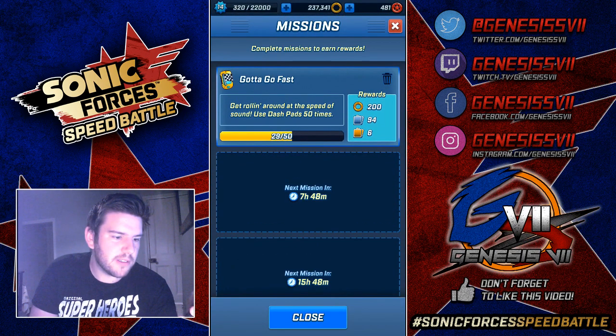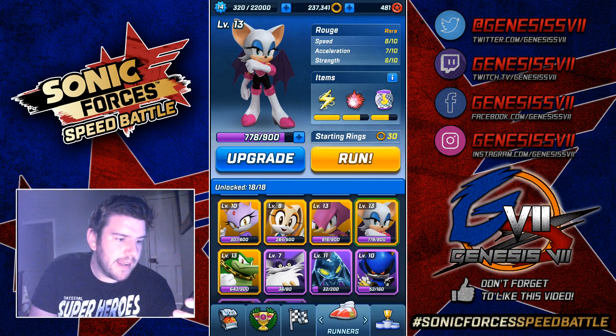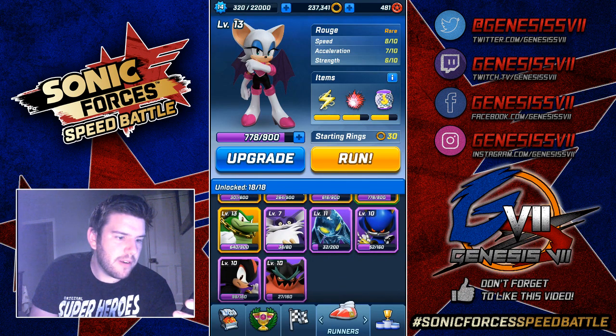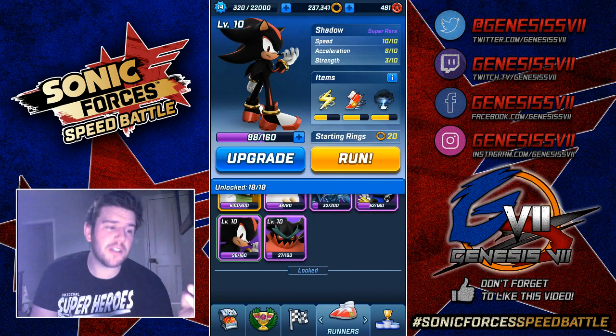Let's have a look at our rares. Rouge is getting very close to level 14, and so is SBO. Cream is on the way to 10, Blaze is halfway to 11, Vector is also on his way to 14. We've got Big nearly there. Chaos — meh. Metal Sonic — meh. Shadow is the closest super rare, so hopefully we can upgrade Shadow in a chest opening video to come.